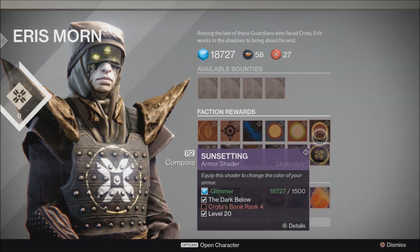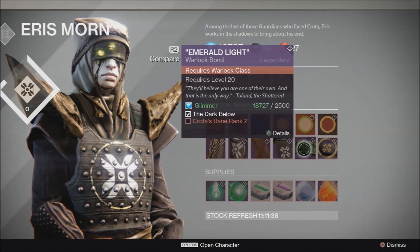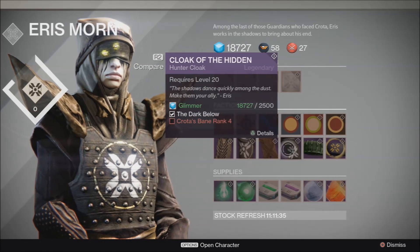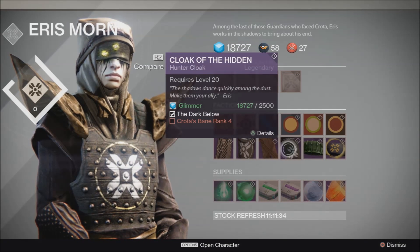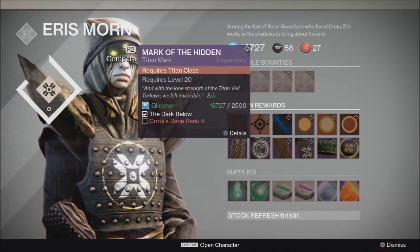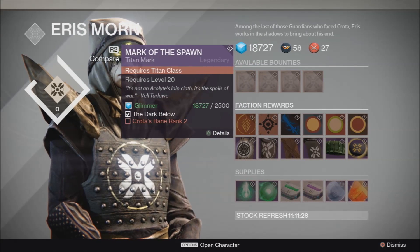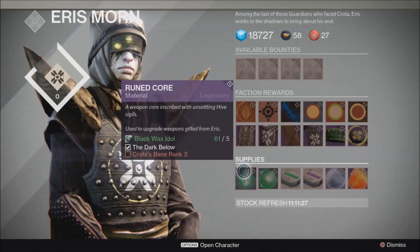New public events, updated weapons and gear, new bounties, and the steady stream of updates are all available without additional cost to players. Basically what they're saying is if you want to do any of the new content like the strikes or the raid, you're going to have to buy the DLC, and you're only going to be locked out of weekly content every once in a while — like the very first week of new DLC and whenever it comes up in rotation.